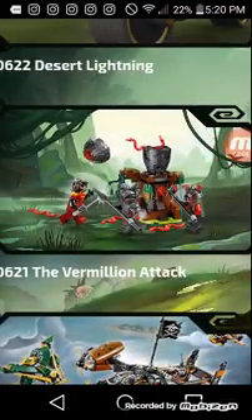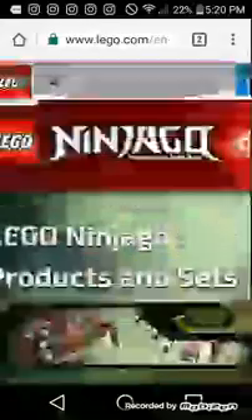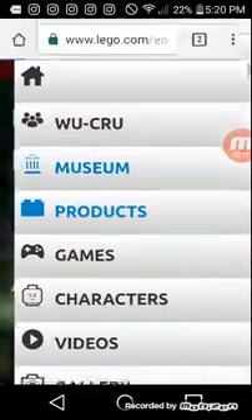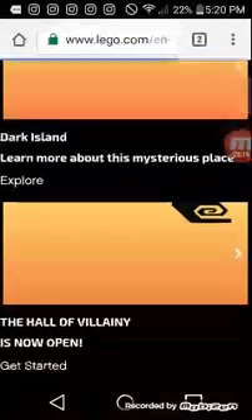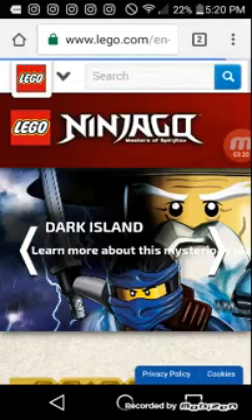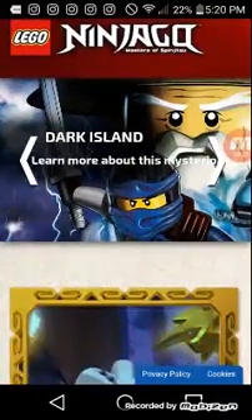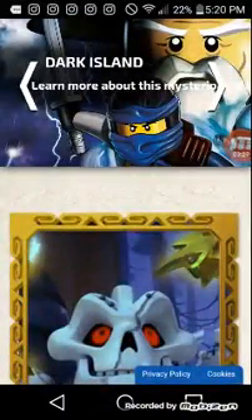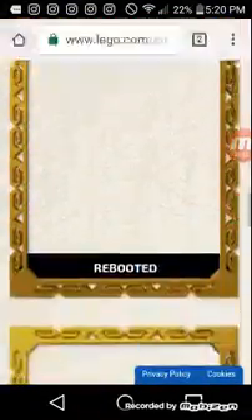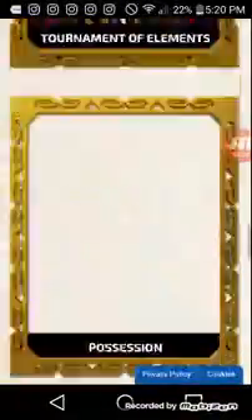It comes with Kai, but without shoulder pads and a mask — still a good way to get that. Now let's look at the museum section on the website. I actually bought Dragon's Forge. I like the set, but the dragon looks out of place for me. The $100 price is actually good, and they didn't really update it — that's not the Green Ninja. Then Skybound and Possession are reviewed here.